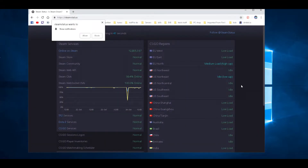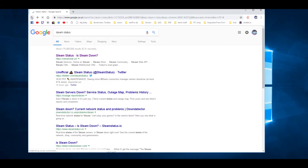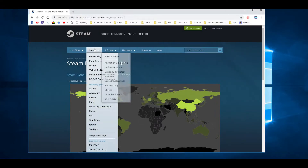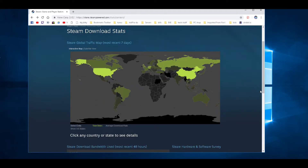You can check if a country has a high load - you obviously need to pick a country. There's another thing you can check: download status. This one gives you a map of what the stress on the service has been, showing download load by region.